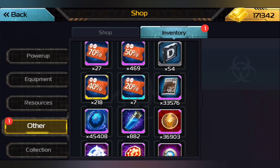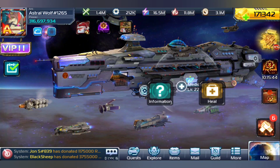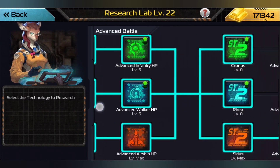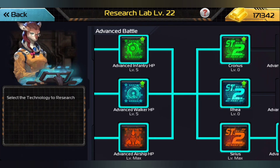We are about two thirds of the way — we need 70,000 to get the tier 10 hyperspace airship. So we are about 25,000 away from being able to finally get this underway. I'm super excited about this. I have a decent chunk of resources ready to go, and that means all of our advanced airships including the Sirius are going to get a massive boost in abilities.